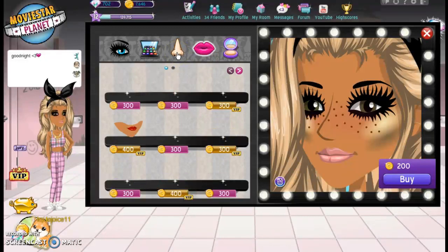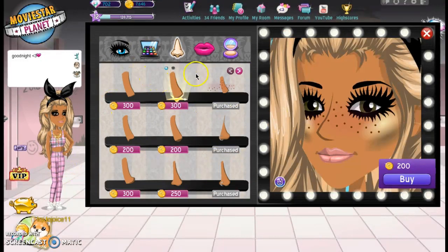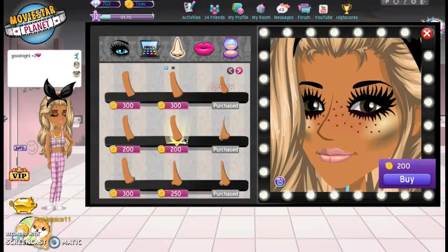Let's go to the nose. So you can pick the nose that you want. Since I'm giving you VIP, you can buy all of these things later on. Or you can let me go into your account and I can buy it, but I'm not that safe about that, so I'm not going to.